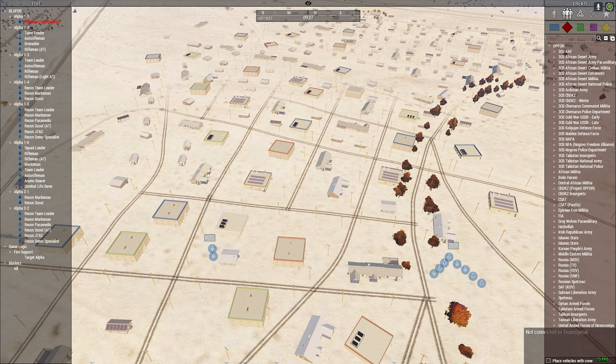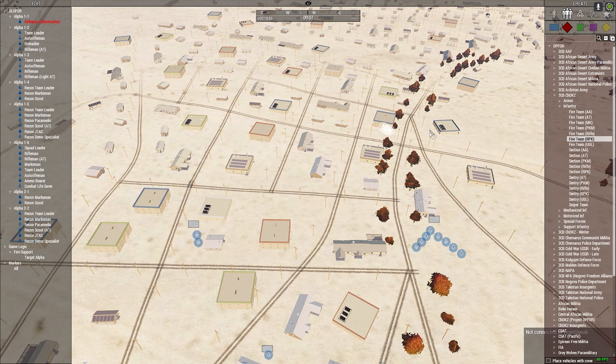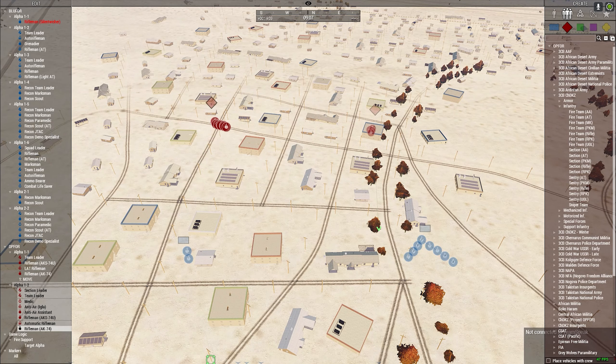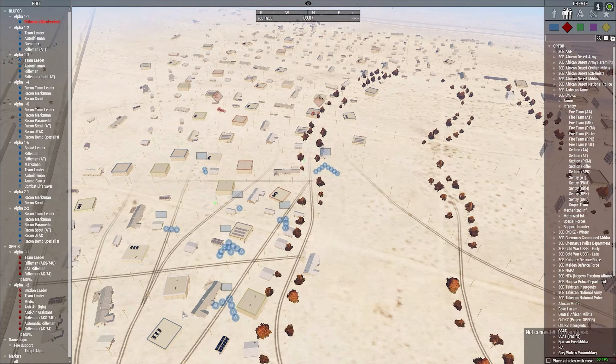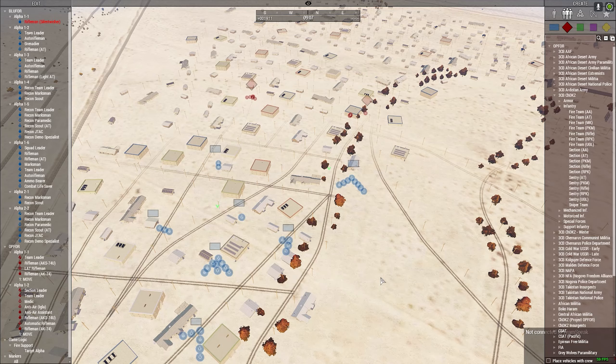So first, we're going to go ahead and spawn some enemy units for these guys to engage. We'll send them into combat and let things happen the way they happen. These guys are going to fight it out — these players and AI — and that's fine.